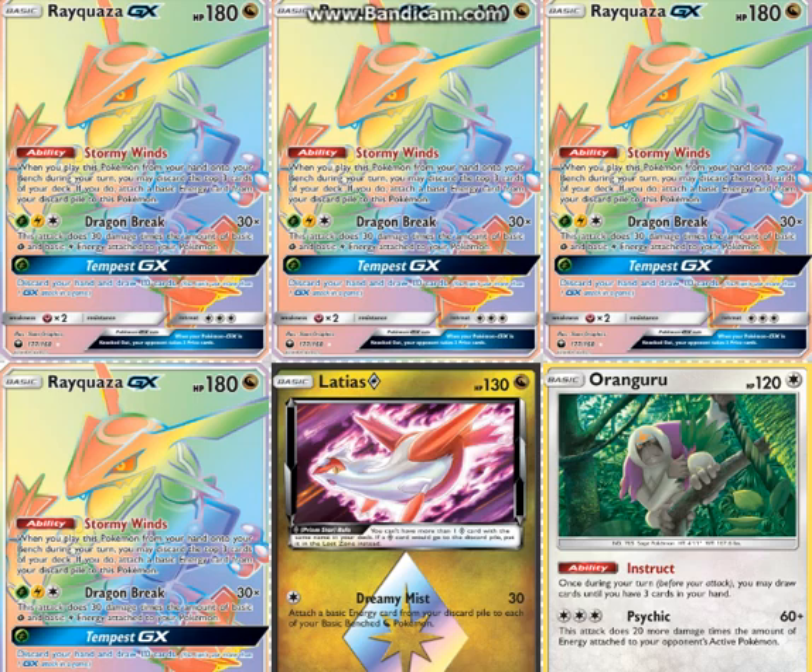Here is Rayquaza GX — it has the ability Stormy Wind, which allows you to, when you play it down from your hand onto your bench, discard the top 3 cards of your deck and attach a basic energy from your discard pile to the Rayquaza you just played down. Its attack is pretty powerful — it does 30 damage times the number of grass and electric energy attached to all your Pokémon, which is pretty high. And then Tempest GX basically has you discard your hand and draw 10.